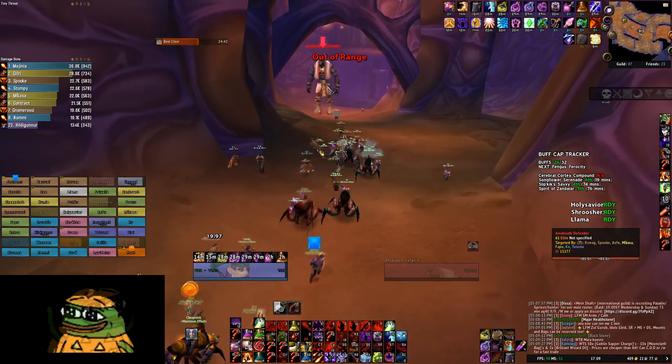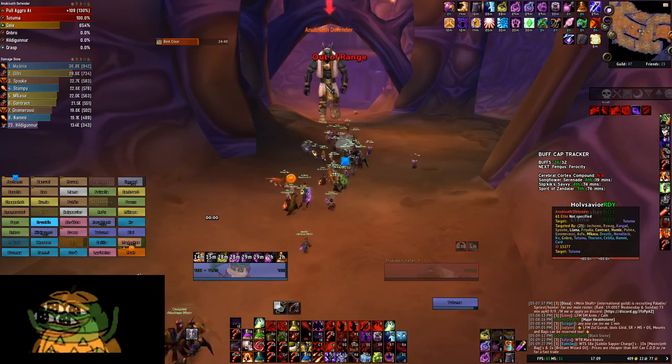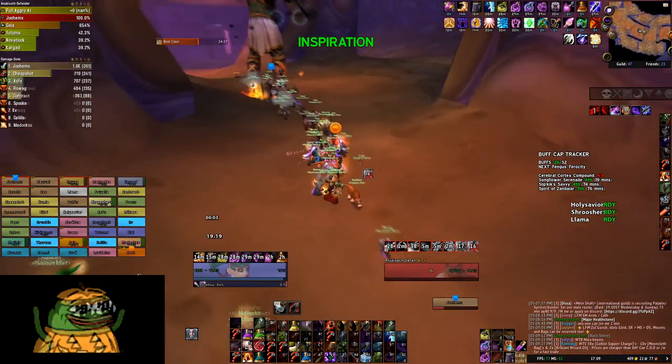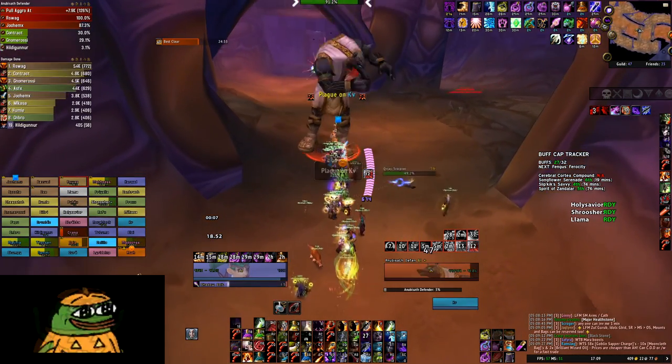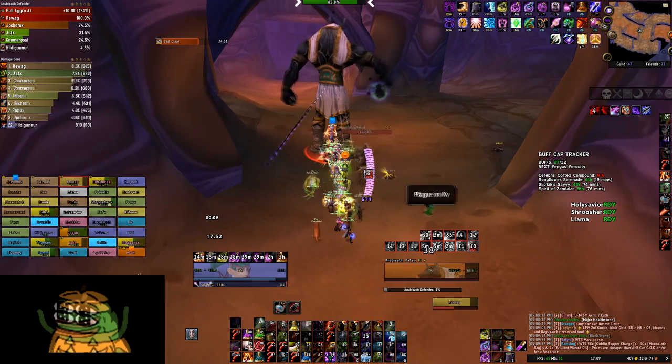We pulled already — okay. I don't know why people are pulling instead of the tanks. Shadow bolts, go ahead. Arswag, make sure you have stone shields and get full rage.